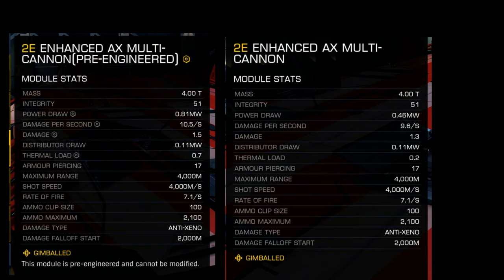On the left we have the enhanced AX multi-cannon pre-engineered that we just got from the recent community goal, with the engineering signal right next to it, against the 2E enhanced AX multi-cannon. Both are gimballed, but is one better than the other? Mass and integrity come in exactly the same. However, the power draw on the pre-engineered AX multi-cannon on the left is nearly double that of the standard enhanced AX multi-cannon — quite shocking.